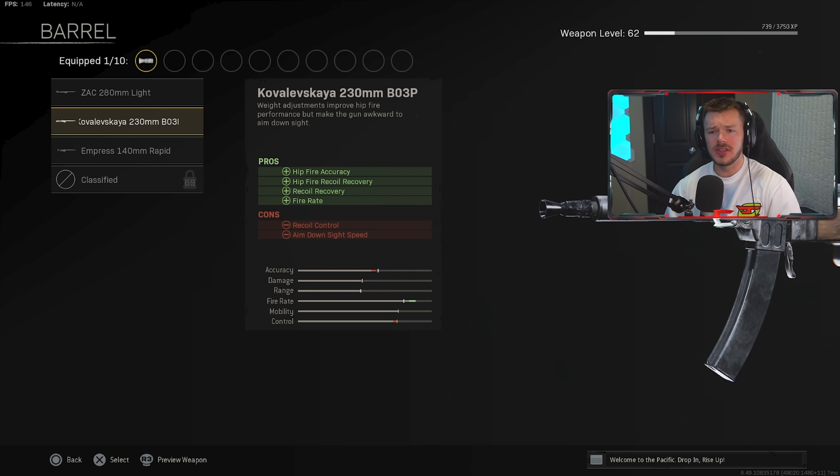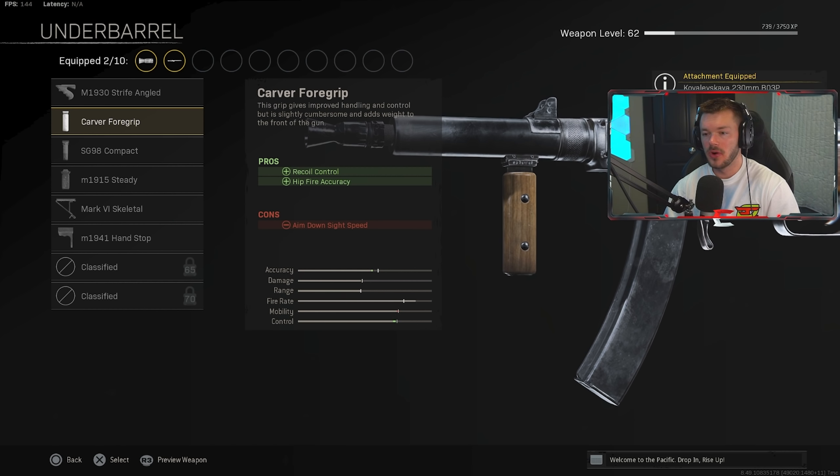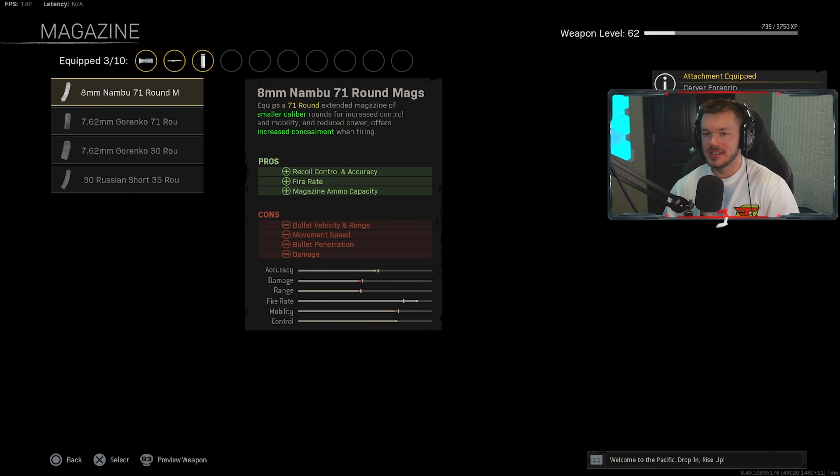In the barrel section, we're throwing on the Kovalevskaya 230mm BO3P barrel — quite a name, a bit of a tongue twister, but it helps with hip fire accuracy, hip fire recoil recovery, and increases fire rate overall. We don't really care about the negative recoil control and ADS speed side effects here. In the underbarrel section, we're throwing on the Carver Foregrip for recoil control and hip fire accuracy.